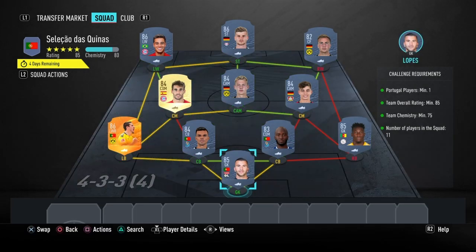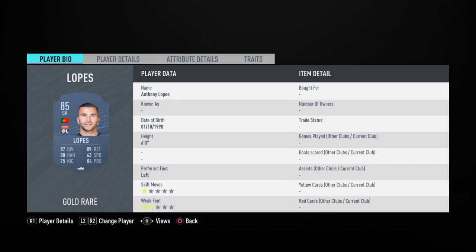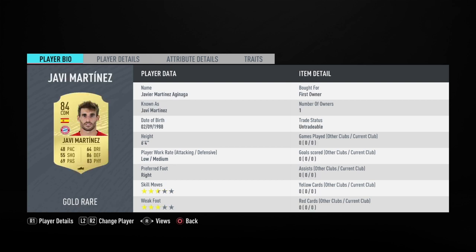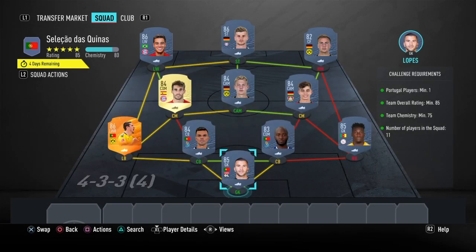Moving on to the Portugal section — this is going to cost 80,000 coins to complete, no loyalty required. Even though the left back and left center back do have loyalty, it does not affect this SPC whatsoever. Here are the players I used, and that is the SPC completed.